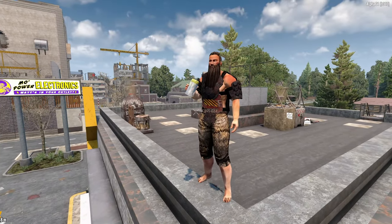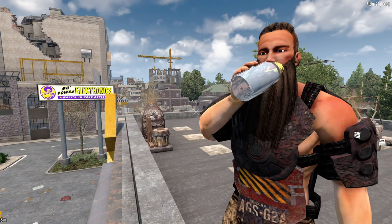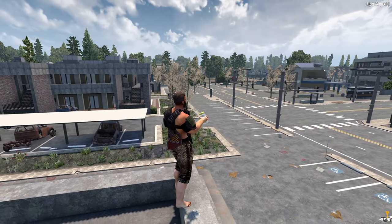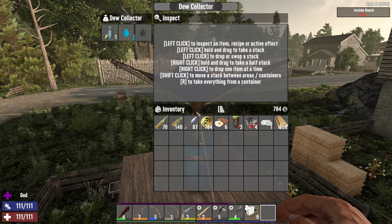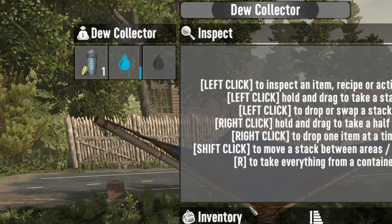If you're wondering where to get drinking water in Alpha 21, then wonder no more because it's not as scarce as you might think. In this quick and to-the-point video I'll show you how to stay hydrated in those first tricky couple of days until you can craft your first dew collector, and then I'll show you how to get the parts you're going to need to build it, which will give you free drinking water every few in-game hours.